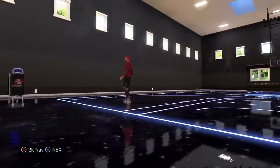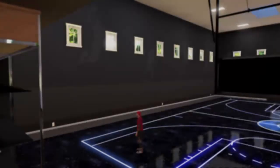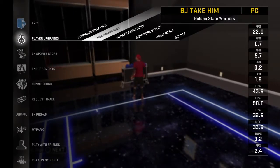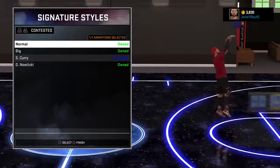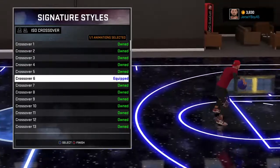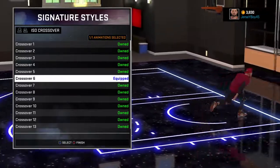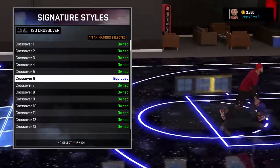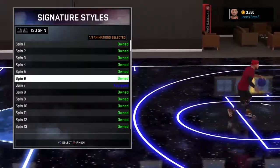Let me talk about the moves I like to use and how I got my pet move size-ups to get ankle breakers. These are the size-ups I like to use. My crossover — crossover six is really deadly, ankle breakers are really easy to get with this. I use this in my career and it helps a lot. Behind the back six is amazing too.